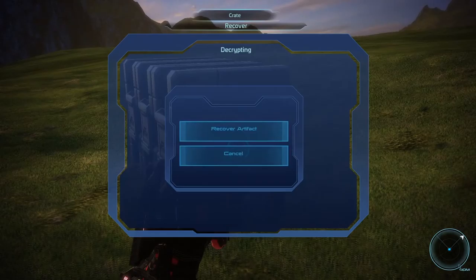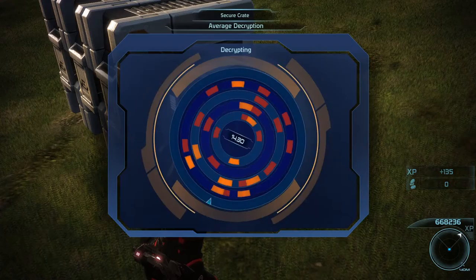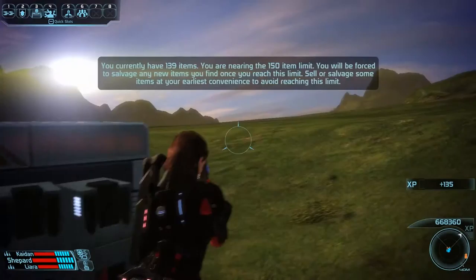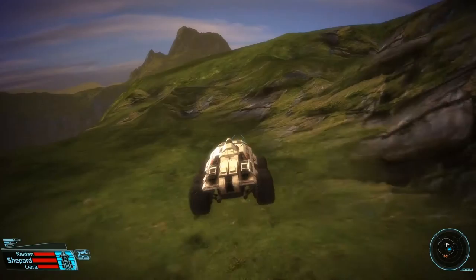There's an artifact here. Interesting. Another prothean data disk just recovered — there are several small prothean artifacts in the crate, including an intact prothean data disk. It appears to be in excellent condition. I would really have liked a button to melt down everything here at once — when you get a bunch of items that are nothing interesting, just melt down everything.